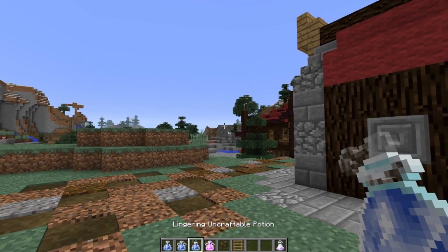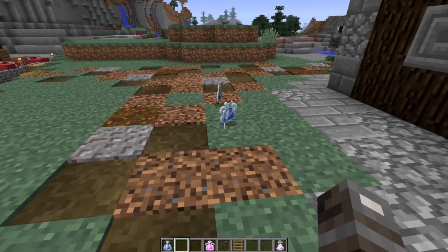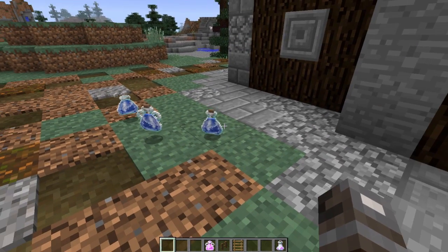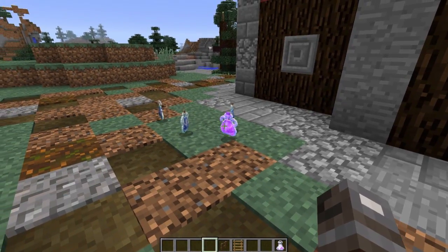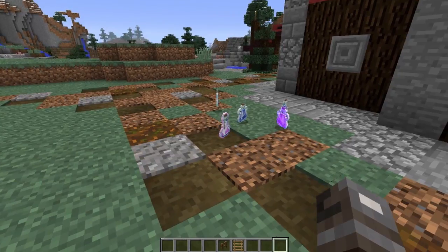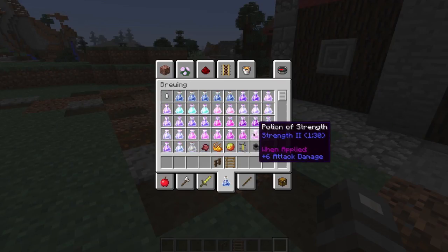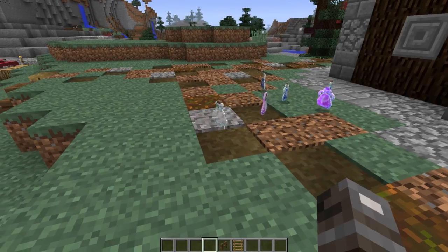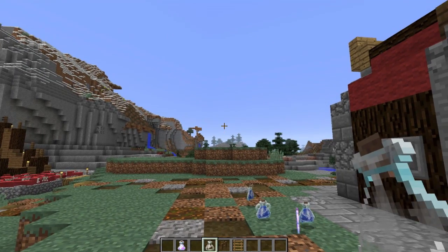We have our lingering potion, which I'll throw on the ground — it has these little wisps that come over the top, which I thought looked really neat. Our splash potion has these little handles so you can grab it and throw it. And then just the regular potion bottle is just a bottle. I'll show you what these look like with active potions — this part's colorful. And then the dragon's breath — I wanted to make the bottle a little different, so it's kind of like a taller bottle with a fatter bottom than the others.